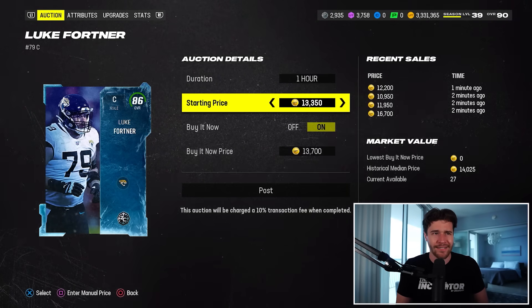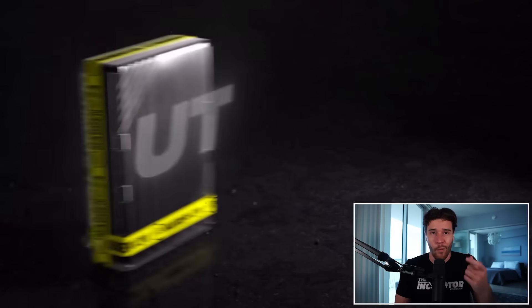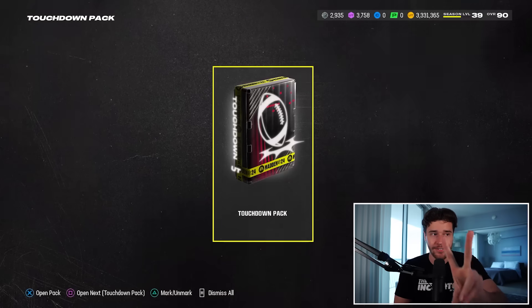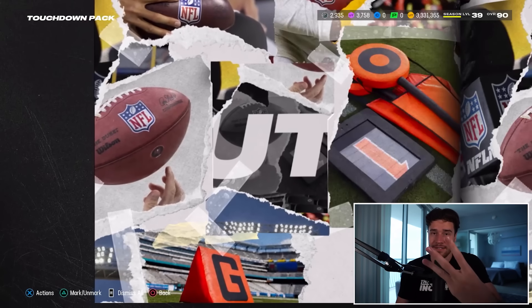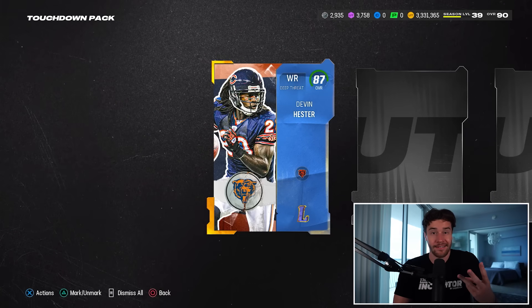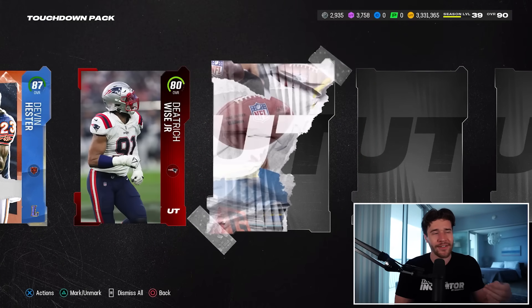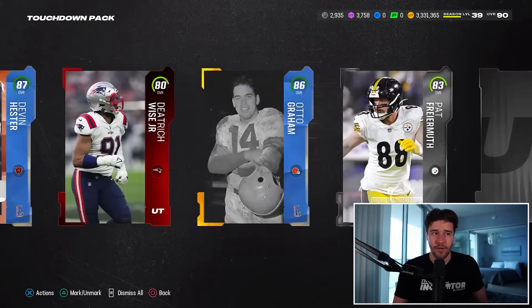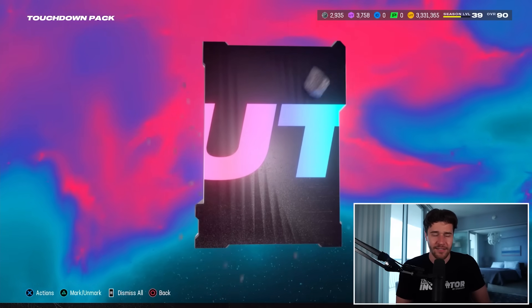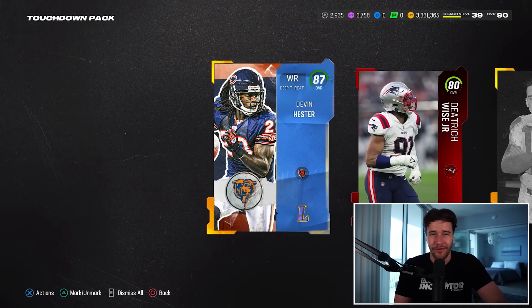Hope you guys enjoyed today's video showcasing how you get all these presents in Madden. To recap: number one, log in every single day; number two, play the two sets of solos I talked about—those are the only two you need for free presents; number three, focus on your Field Pass and try to get every single objective done; number four, if you have snowflakes you can spend some today, but I'm personally waiting because more ways of getting snowflakes are coming on Thursday. We open up a touchdown pack in the background and pull an 86 and an 87. Have a great weekend—I'm out. Peace.